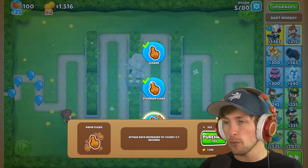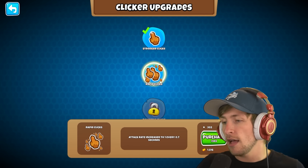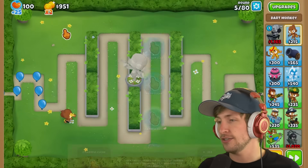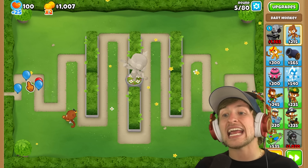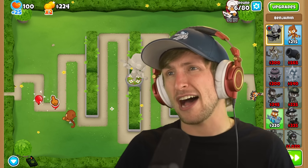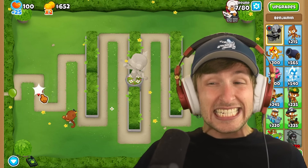It's going pretty good, but we definitely need some more upgrades. Rapid clicks — attack rate increased to one every 0.7 seconds, so that's much faster now. That is way faster, look at it go. If the final cursor costs over $270,000, that is going to be pricey.